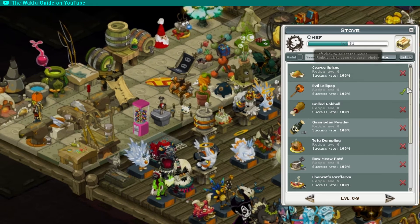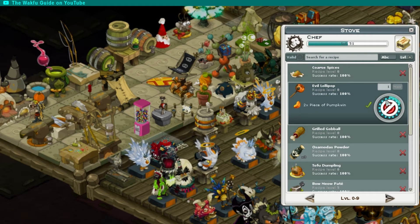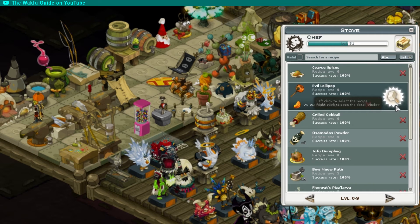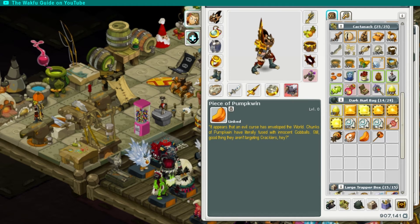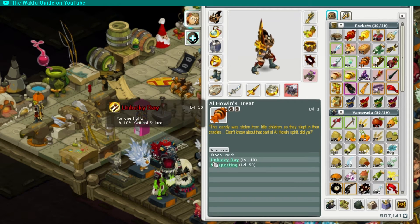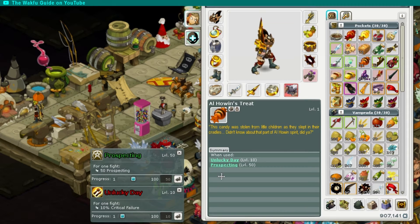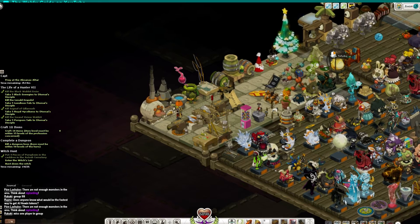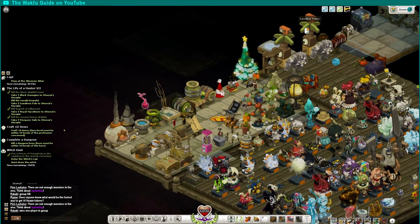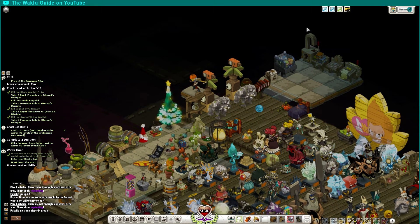These recipes are for chef using the selected stove. The Evil Lollipop just requires two pieces of pumpkin. For El Hoenn Candy you need to use the 'make a recipe' option. The El Hoenn Candy gives prospecting but also Unlucky Day as I said, and these are set values — they won't increase or anything like that.